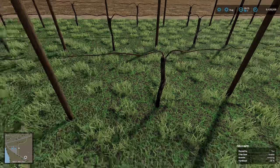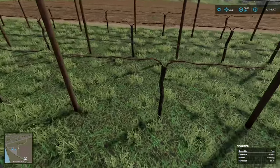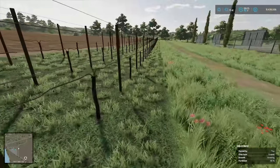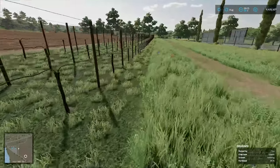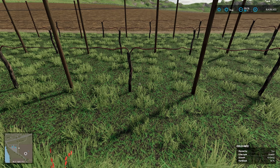As you can see there are no leaves on them and grass on the ground — those are your empty vines. There are already plants on there; you don't need to do any planting. They now need to grow for a little while to improve their yield. While they're doing that we'll jump over to the shop and look at the machinery you need.